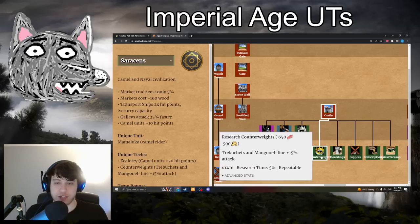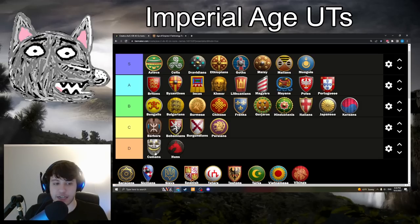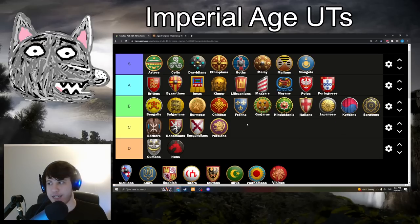Saracens have their new Imperial Age unique tech Counterweights: 650 food, 500 gold. Trebuchets and the Mangonel line deal plus 15% damage. This is going in B-tier. It's one of those icing-on-the-cake techs — it doesn't really change the fact that Trebuchets and Siege Onagers are already good against what they're always good against. Pick it up post-imp if you have the resources, but it won't be the end of the world if you don't.